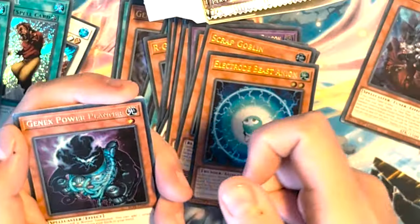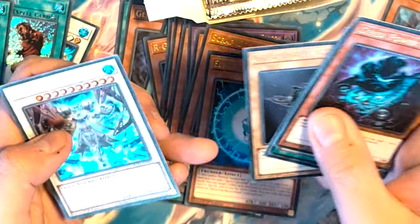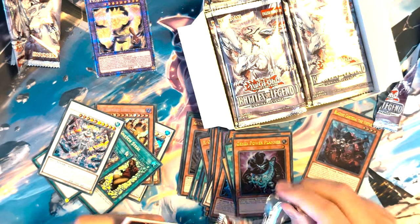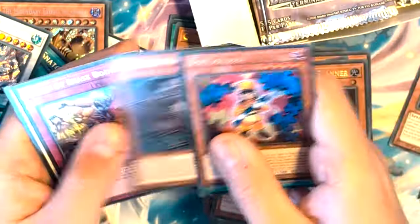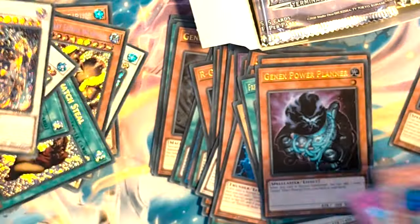We've got a GenX Power Planner, Infernoid GenX, and another Ice Chain. That's probably one of the better ones to pull — it's playable, I'm assuming. You've got a Toy Soldier, Gathering Light, Infernoid, bunch of Beasts, and an Arms of GenX Zero Return.